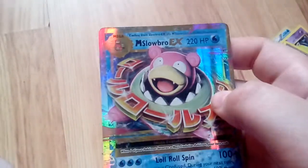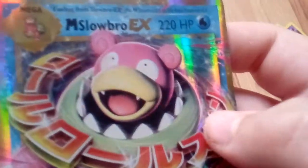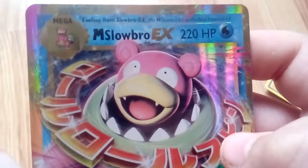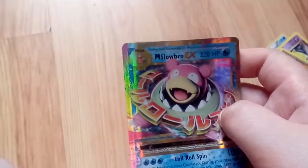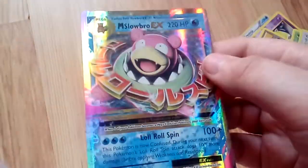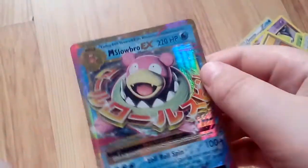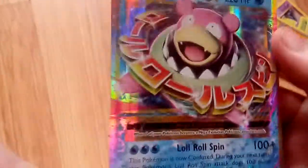Here comes a Mega Slowbro EX! So you need a Slowbro EX first, but look — it's a Mega, which is quite hard to get, and he's an EX on top of that! I'm freaking out because I just can't believe I got him!